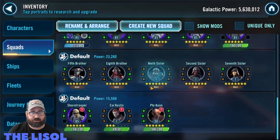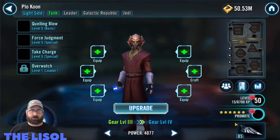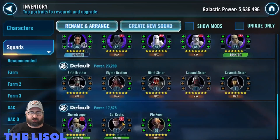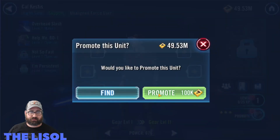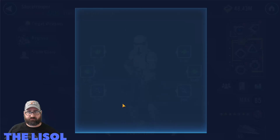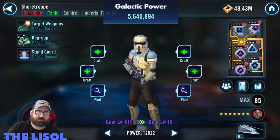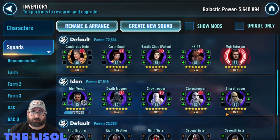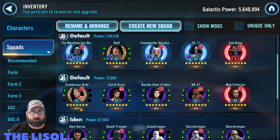Starting up some characters: I finally got Plo Koon up to seven stars — I wasn't really working on them, this is just passively getting shards. I have been farming Cal Kestis and got him up to four stars; I've actually already got the shards to get him to five as of this recording. I take Shore Trooper up to seven stars, and now all of my Imperial Troopers are seven stars.